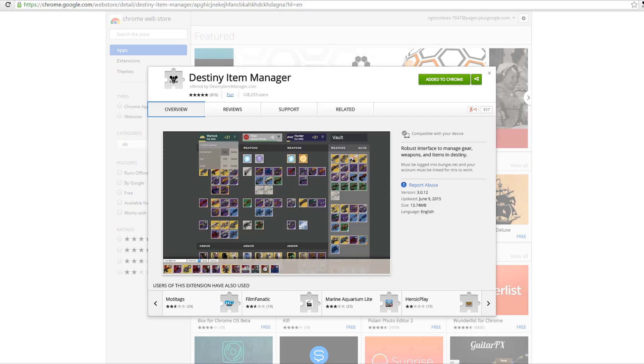What's going on guys, Spider here. We're going to be taking a look at probably one of the best apps on the planet for Destiny players — the Destiny Item Manager. A lot of you probably know about it and may or may not be using it, but a lot of you probably don't, so we're going to run through it. It's a Google Chrome app, and if you just search 'Destiny Item Manager' you'll find it. Mine's already added to Chrome, but you can add it if you don't have it.